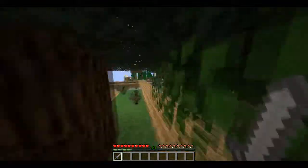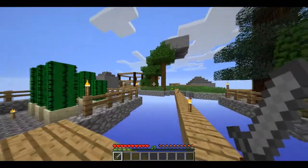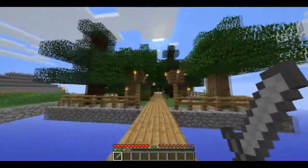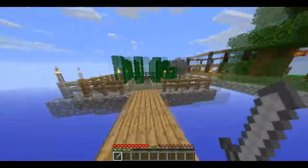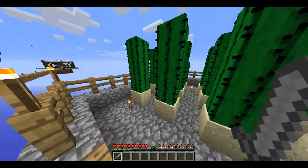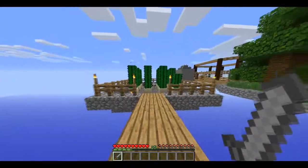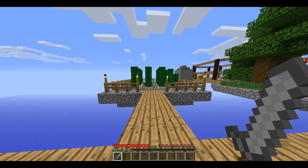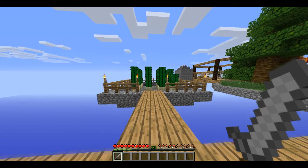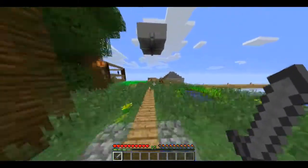So that our spawn wasn't completely covered in trees — which it still kind of is, but it's okay. And then this is my cactus farm. I really don't need this much cactus, but it's always good to have sand for glass. You need to turn spawn protection off because I'd like to open the gate when I get stuck in there.